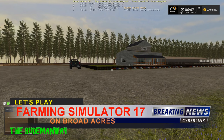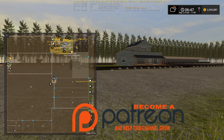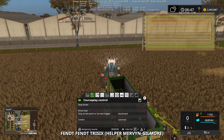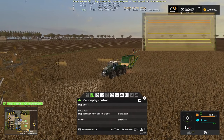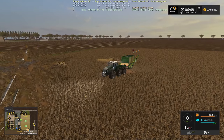Welcome back to Farming Simulator 2017 with the Rude Man on Broad Acres Australia. Looking at the map I realized field 17 needs to be harvested - I thought I was done. I did start picking up straw in field 20, so let's see what's going on. He's done with field 20, so let's get him stopped.